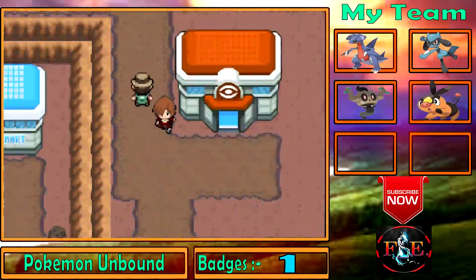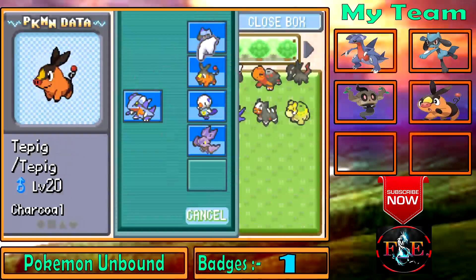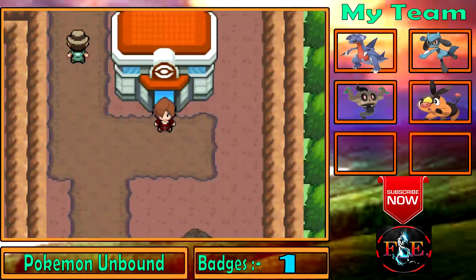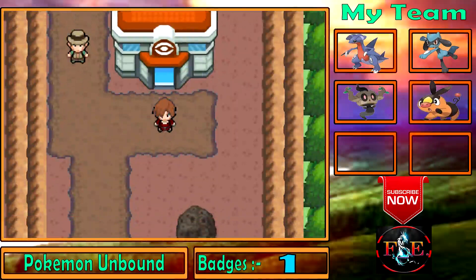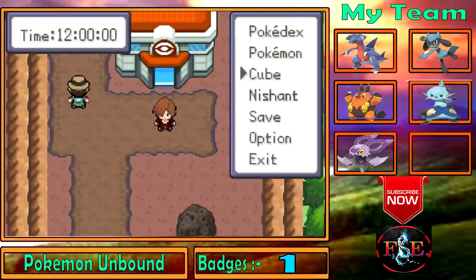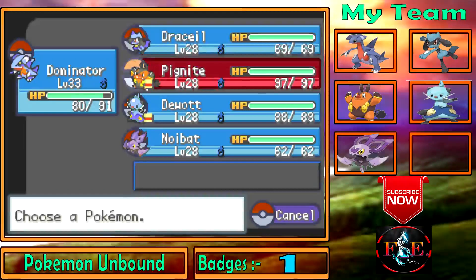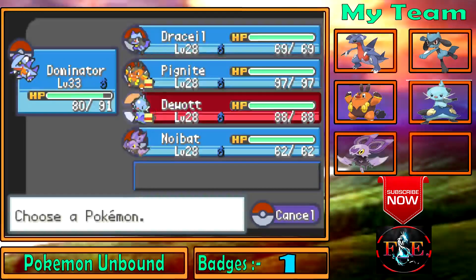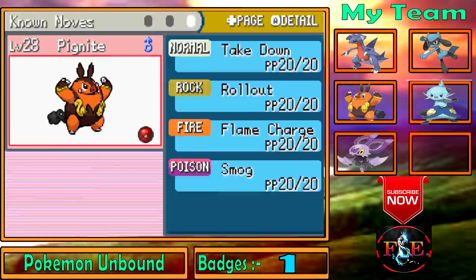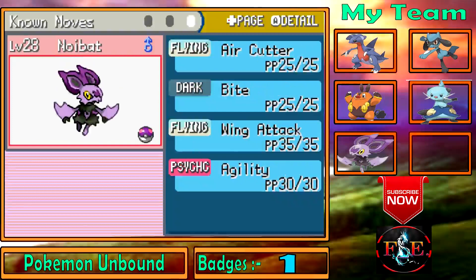This game is having a lot of fun. I'm depositing Ghost Rider and updating my team. I'll raise some Pokemon to level 28 and be back in a minute. I'm back — my team has been updated. Tepig evolved into Pignite, and Oshawott evolved into Dewott. Pignite knows Take Down and Rollout. Dewott learned Water Pulse. And Noibat learned Air Cutter.